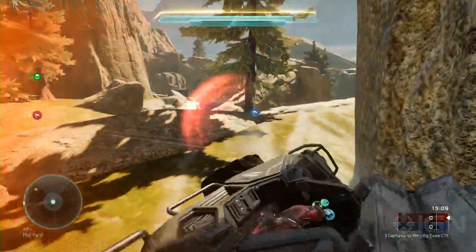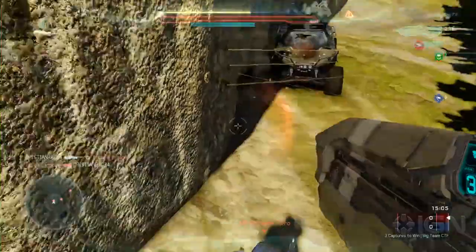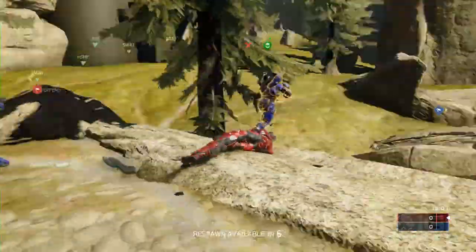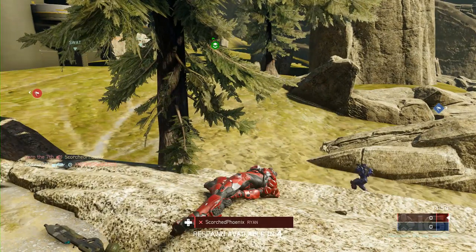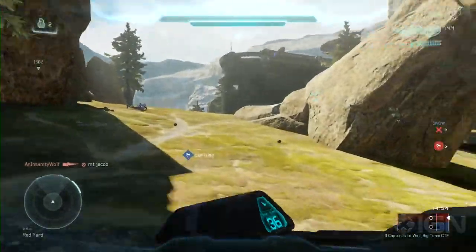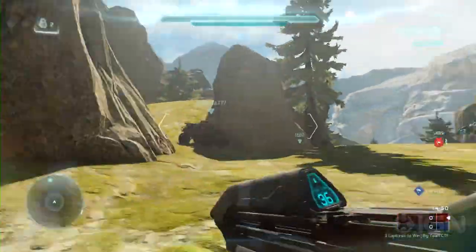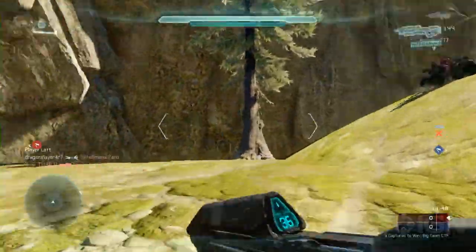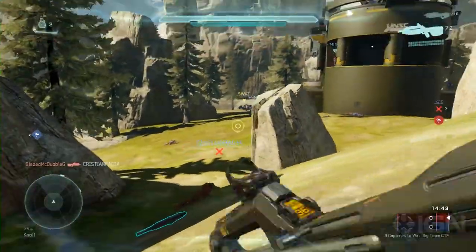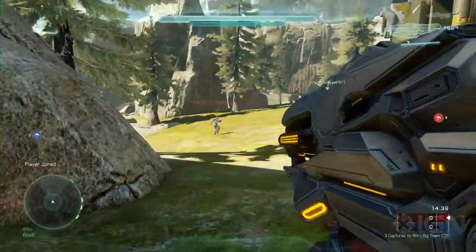One of the things we brought up in the last Let's Play is these maps are a collaboration between 343 designers and community members in Forge. Yeah, they're built in Forge, which gives you a great sense of the things that are possible in Forge — a tool I'm really looking forward to getting my hands on. Granted, the Forgers did have professional help from 343, but nevertheless... Oh, incineration cannon!